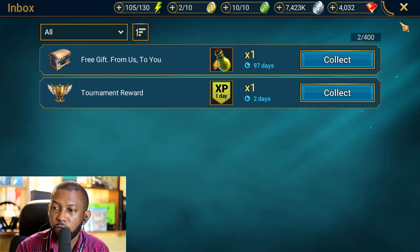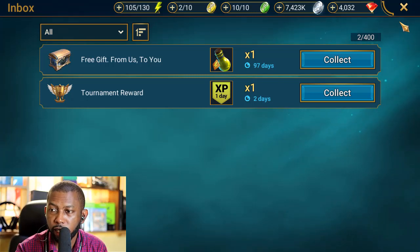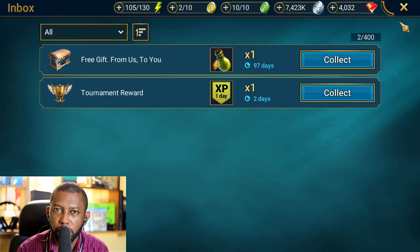Saving energy, keys, and other resources the game gives us in your inbox right here until you need them is one of the best ways to remain efficient in Raid Shadow Legends. But what happens when all these resources you're saving up suddenly expire without you claiming them?